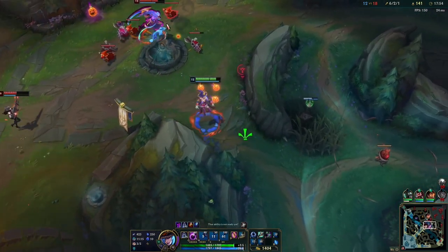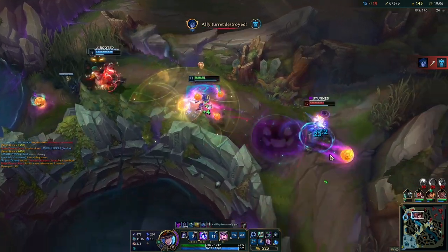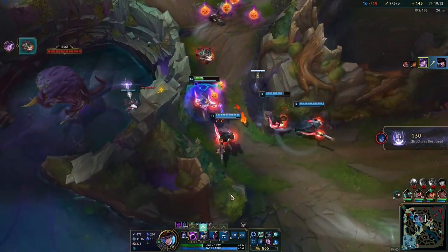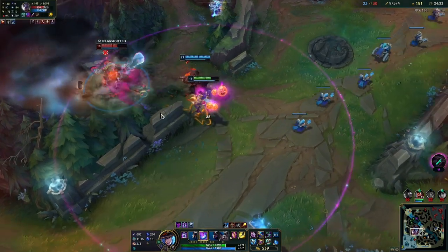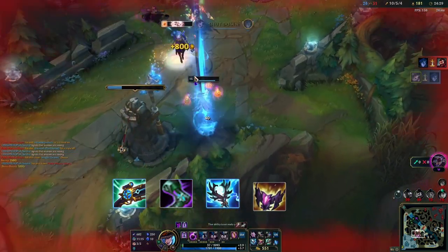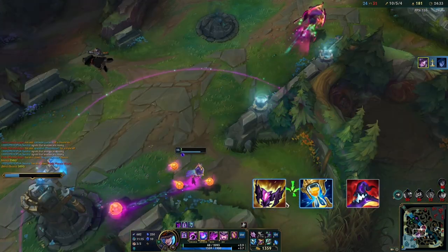Depending on the opponent's situation and the game's composition, you can make these selections. You can choose Doran's Ring, Health Potion, and Stealth Ward as your starting items. For your early item pick, you can go for Lost Chapter and Hextech Alternator for damage. Up to 20 minutes, you can consider purchasing Luden's Companion, Sorcerer's Shoes, and Storm Surge. For your full build, after getting Shadowflame, you can continue with Zhonya's Hourglass and Rabadon's Deathcap.